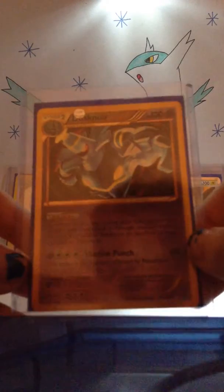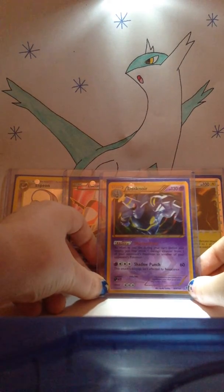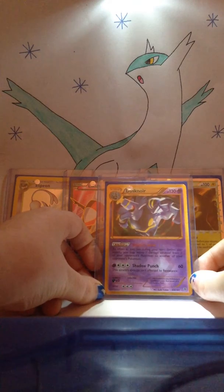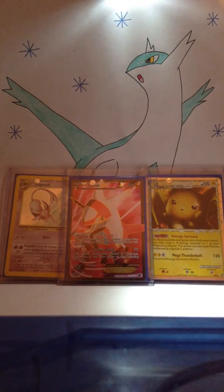I have Dusknoir from Plasma Blast. I would really love to get a shiny Chandelure from Next Destinies — Chandelure is my favorite ghost Pokémon.